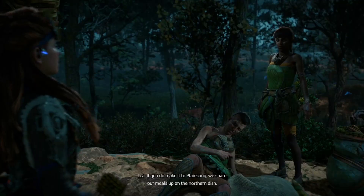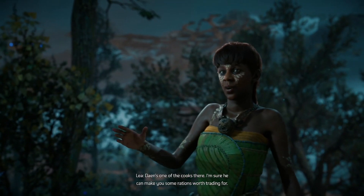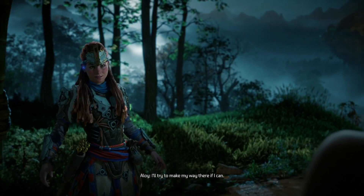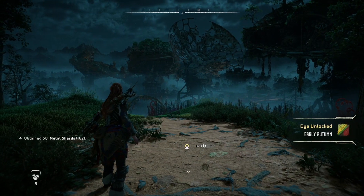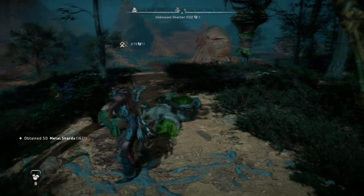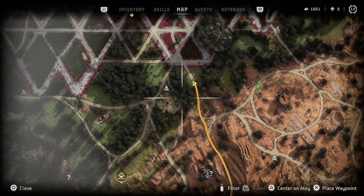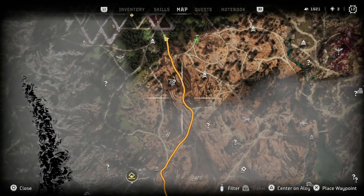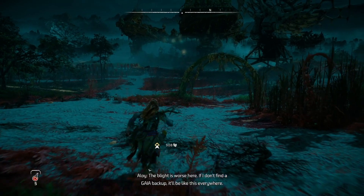Dine, you should go tell the others we have the harvest and that we need a healer right away. May the land bloom in your steps. I should go too — if you do make it to Plainsong, we share our meals up on the northern dish. Dine's one of the cooks there, I'm sure he can make you some rations worth trading for. I'll try to make my way there if I can. I like these little pseudo side quests — different green marker where you just interact with someone briefly, help them out, and move on instead of a full side quest. Well, now I'm right next to Plainsong.